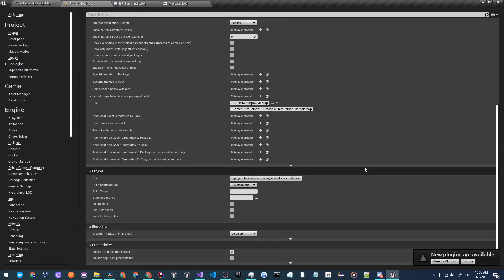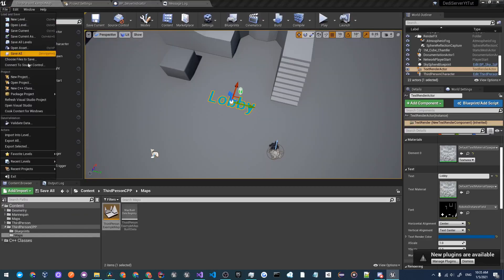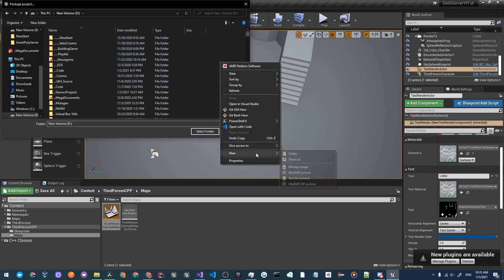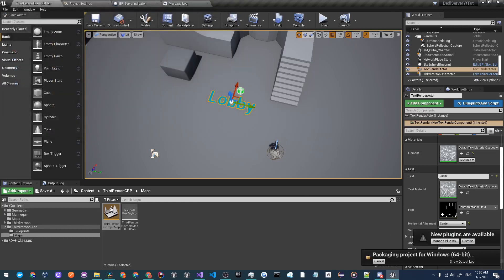Once that is done, go to File, Package Project, and click Windows 64-bit. Go into your D drive, create a new folder — I'll call it 'PackageDaddyTut' — select that folder and it will start packaging. Note that you may have some issues while packaging, especially if you have made many edits to your project, so look out for those and fix them as they come.